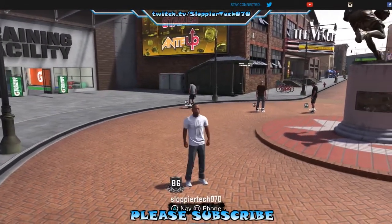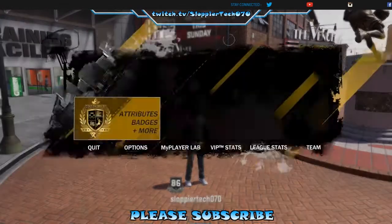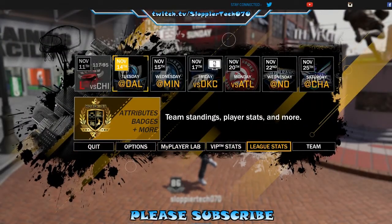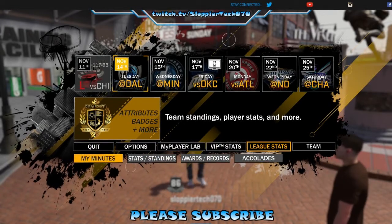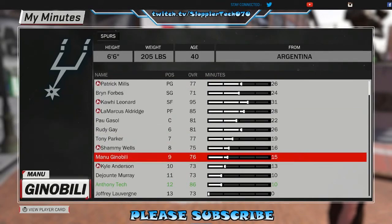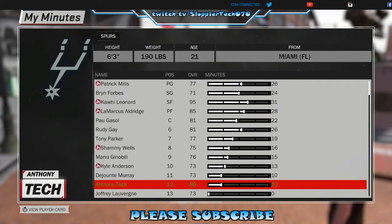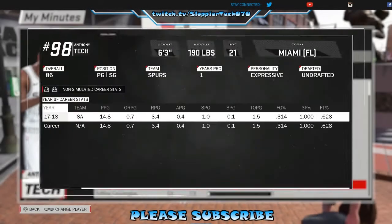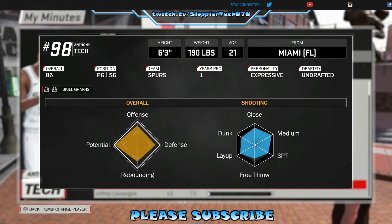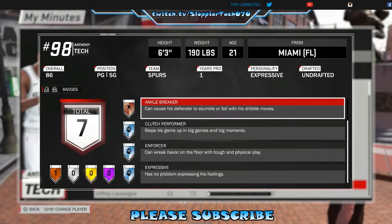In order to do that, hit triangle, or Y if you're on Xbox. Go down to League Stats, then go to My Minutes, scroll down and find your player. Push in on the right stick and that will bring up your card — this is where you can look at the badges that you currently own.